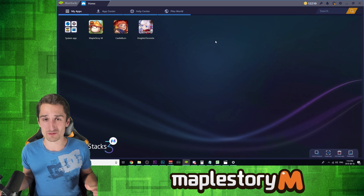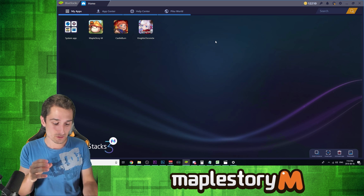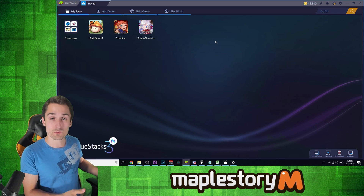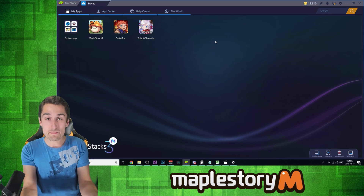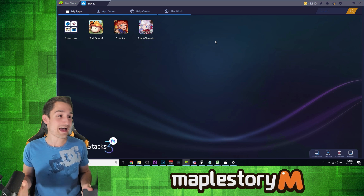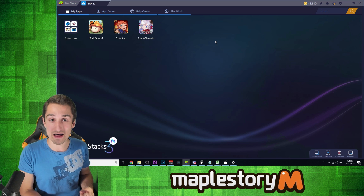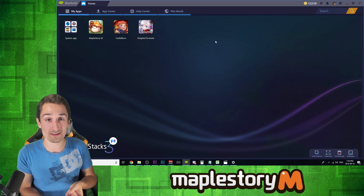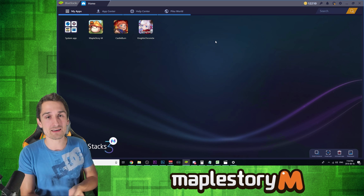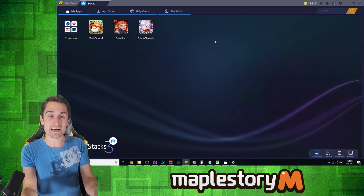Now let's talk about BlueStacks. For those of you who aren't familiar with it, honestly I feel like it is the best way to play any mobile game, any Android game on your PC or your Mac. You're going to take advantage of your computer's far superior processing power, way better graphics, and my favorite part — save your cell phone battery. MapleStory M can be a cell phone killer. Whenever you have to leave your cell phone on, you're grinding, you're auto battling through a mini dungeon — that can be half an hour to an hour, to three, even four hours depending on how many tickets you have. You got a guild banquet, there's 30 minutes your phone has to be on. Save your cell phone battery; let's get BlueStacks up and running together.